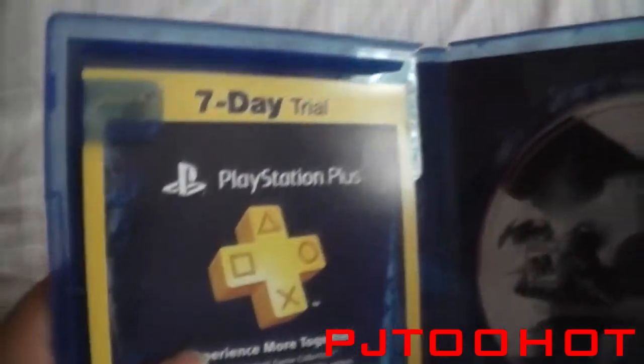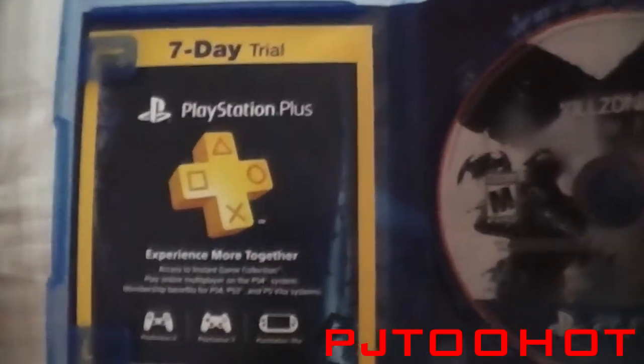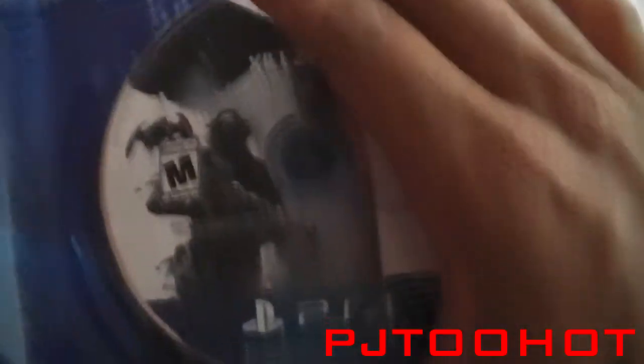There's a seven-day trial for PlayStation Plus in here. There's a code on the back and I'm not going to show it because I might need that sometime in the future. There's actually no manual, but there are pictures in the background cover that show you the controls of the game — so basically the cover insert is the manual. And here's the disc.